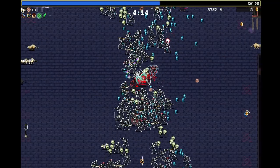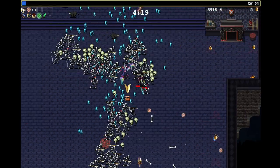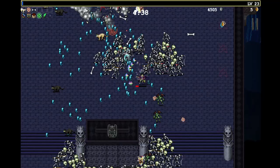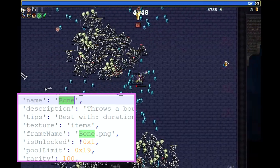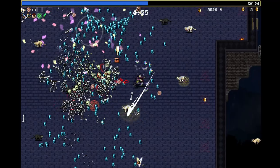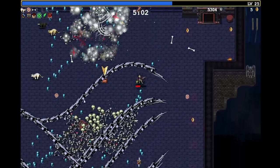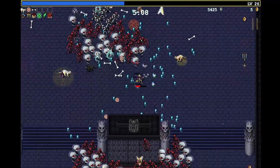I'll just die a couple of times, get rid of Tiragisu and my revivals, then start picking up the map-bound items. If you want to do this yourself, just look for the modding guide on my channel. Open the main file, search for the weapon name in quotation marks as shown in the game, and change the rarity from '0x1' — which is just hexadecimal for 1 — to 100 to make it common. You can also set rarity to zero to exclude weapons entirely.